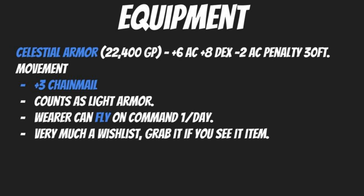Celestial Armor also counts as light armor and lets the wearer use Fly on command once per day. It's very much a wishlist item — grab it if you see it or take out a loan to get it. Assuming your DM is rewarding your character financially, you'll be alive long enough to pay back any loan because this armor does so much to keep you in the fight.